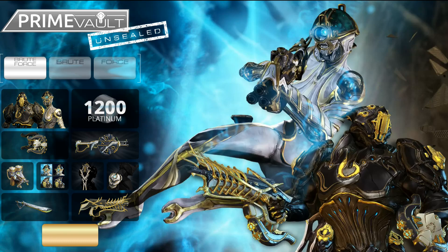Buying them together is obviously cheaper — you get 1,200 Platinum instead of just 400 twice. You obviously get Rhino Prime, Mag Prime, the Boltor Prime, Ankyros Prime, Dakra Prime, Boar Prime, the Distilling Extractor Prime, the Targus Prime Armour set, the Noru Prime Sandana, and of course all the Prime Glyphs as well.